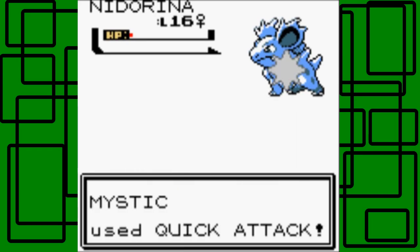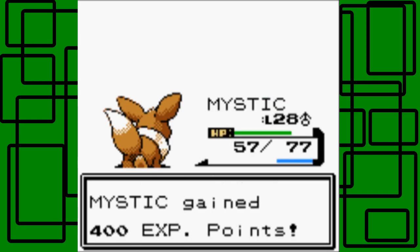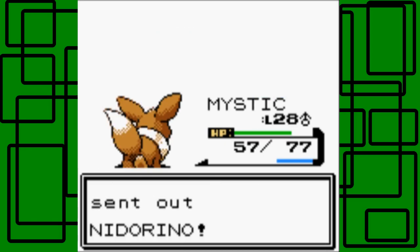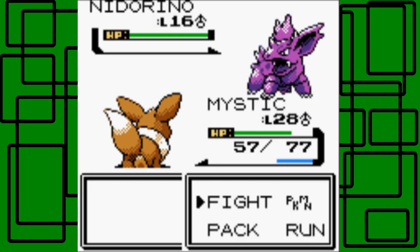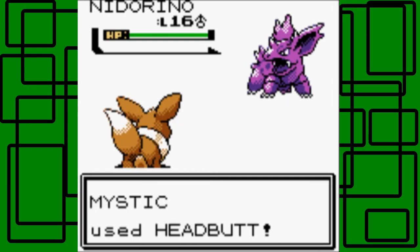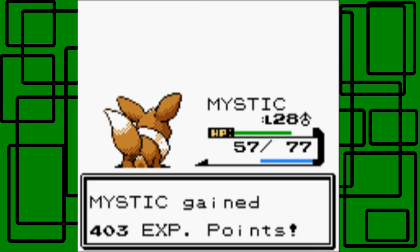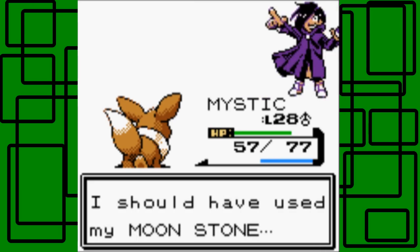Let's go for Quick Attack to finish it off. Hit arena! This thing probably has Double Kick too - geez. Let's go for the Headbutt, hope we can make it flinch or something - that'd be nice. I want to kill - awesome! Because Nidorina is more defensive and Nidoran male is more offensive, so that's why Nidorina was able to hang on for another turn. I should have used my Moon Stone!